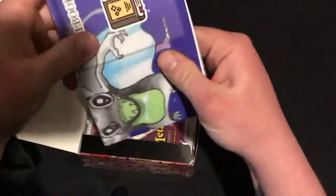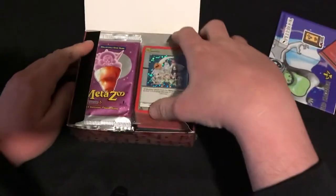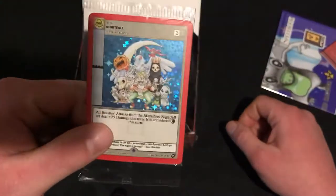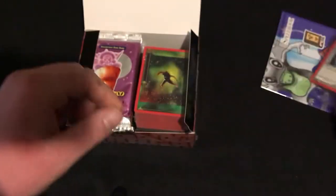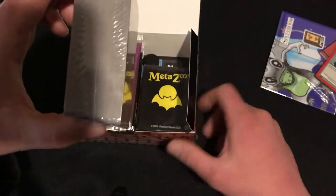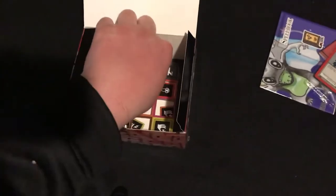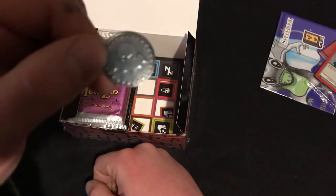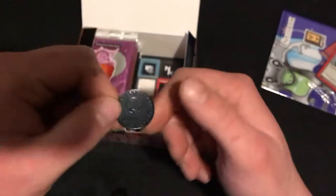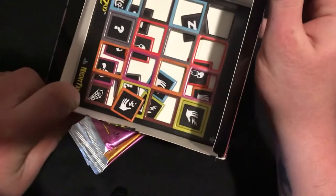We already all know what's in here: play mat, sweet little rule book, awesome looking foil promo, really nice card. It's the aura deck, sleeves, cool little coin. And of course we got our packs. Let's see if we can break the curse today. We also have some of those tokens in there.